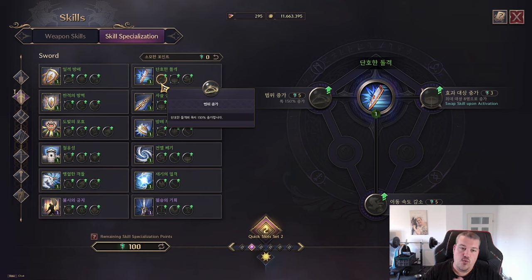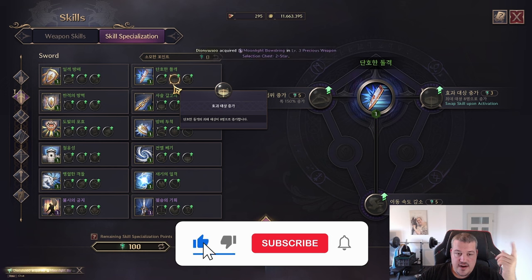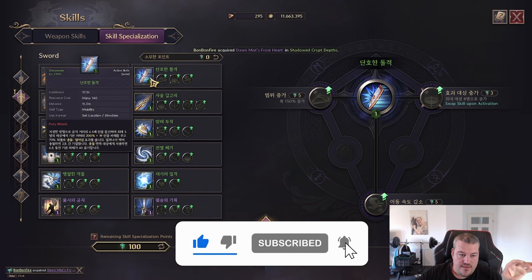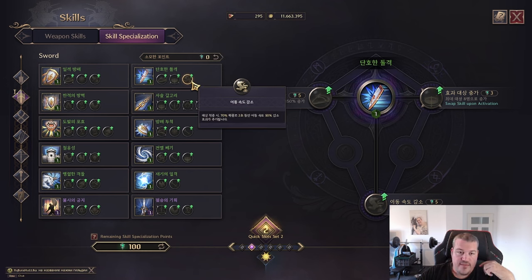Next up is Resolute Thrust. The first version increases the width by 150. The second version increases the max targets to eight, compared to five in the original. The third one reduces the movement speed of targets by 50 percent at a 70 percent chance. Let me show you what that looks like in game.